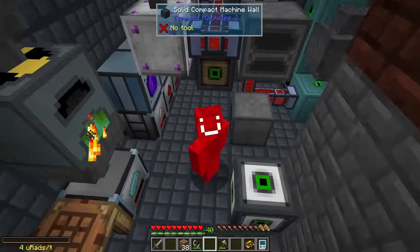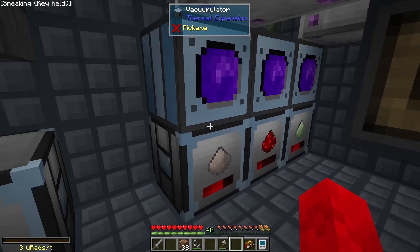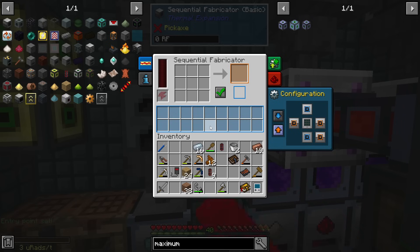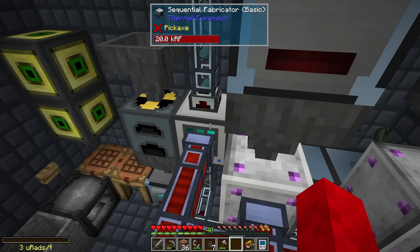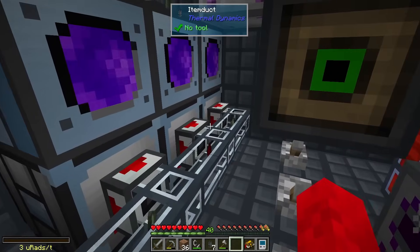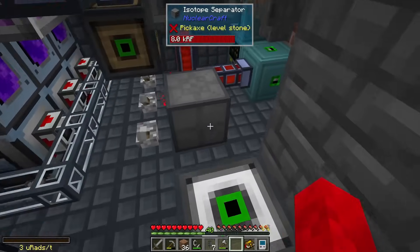I don't even know what's going on anymore. I'm going to make this iron and uranium automatically craft modularium using a sequential fabricator. I connected some item pipes to it, so uranium, redstone, and iron should be automatically transported to it and crafted into modularium dust. I then placed item pipes that extract the ready modularium dust and transport it to a chest, and then from the chest to the small compactor to be turned into small compact machine walls — because the pipes are garbage and can only transport items for like five blocks.